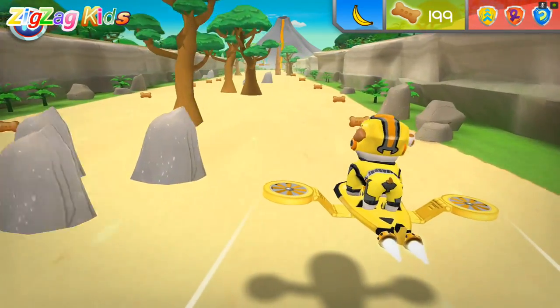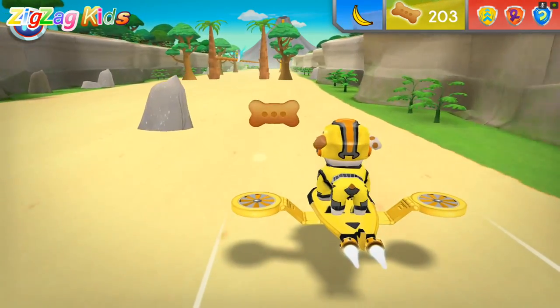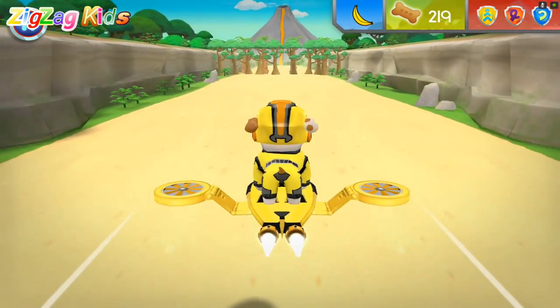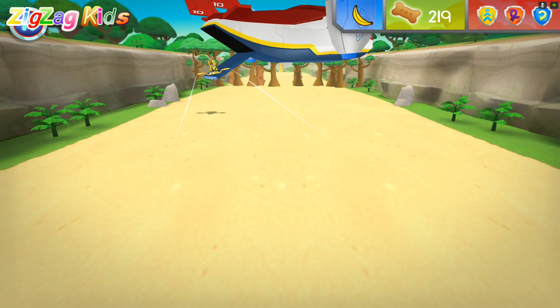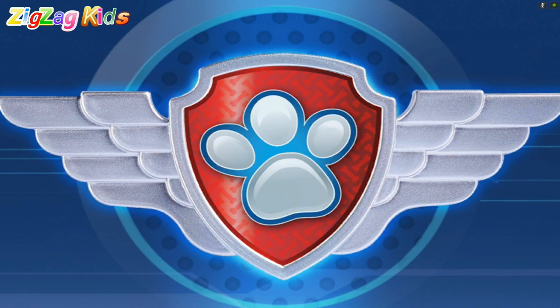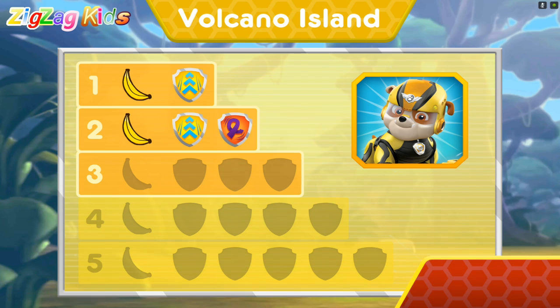Careful! Way to fly! Speed boost! That was totally pawsome! Now Rubble has one, two, three bananas! There's only two bananas left to find! Keep flying to find them all, and help Marshall lure the monkeys away from the volcano! Wow! You earned new badges! We found the speed boost! We collected the loop-de-loop! We found the barrel roll! You found the banana! You've unlocked the next level!